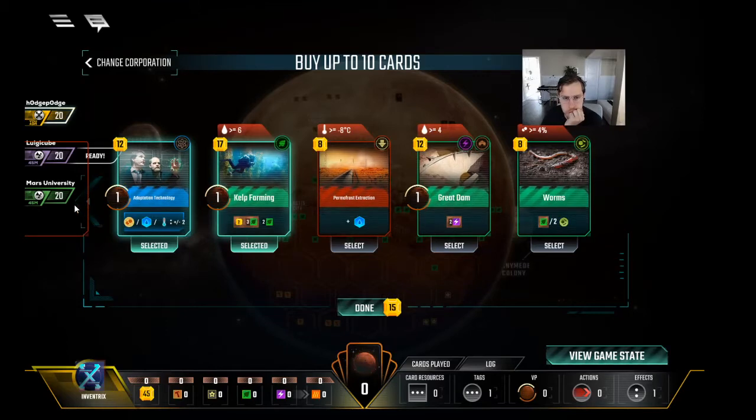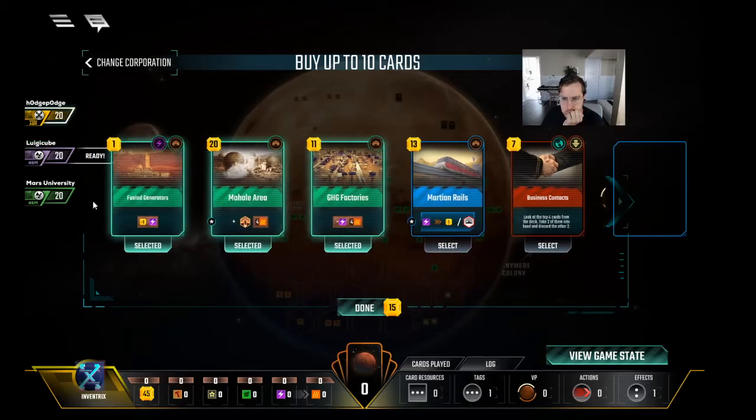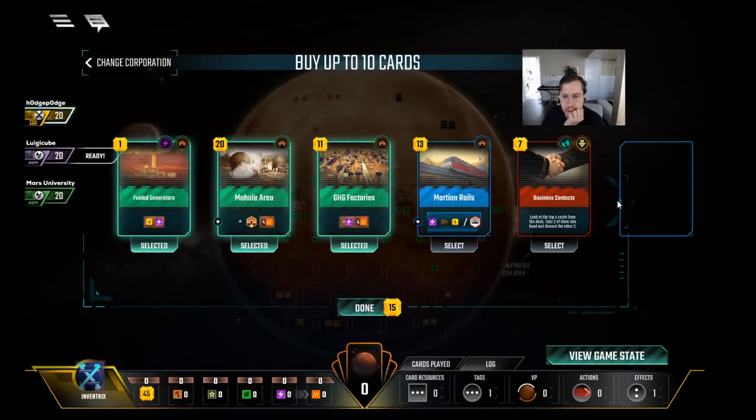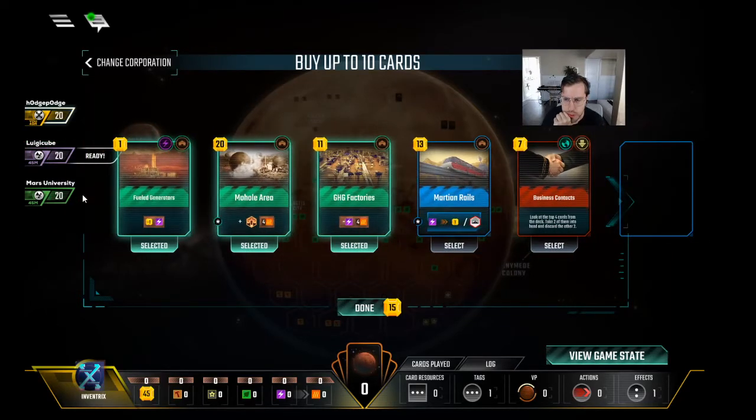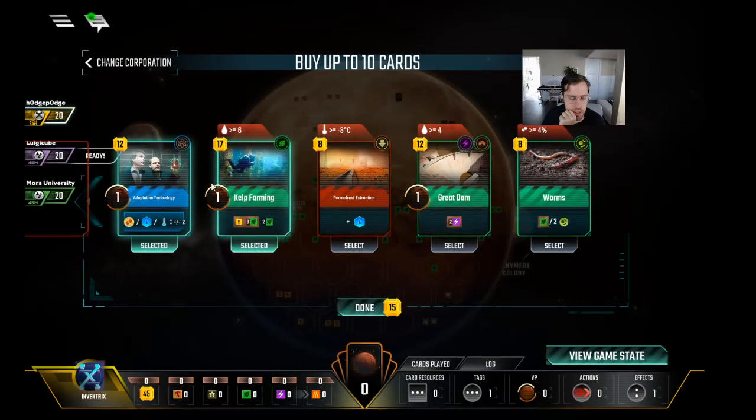Exactly. The question is do we need the Adaptation tag? I kind of like it. The trade-off is: skip Adaptation Tech and guarantee to play these gen one, but I feel like getting Kelp Farming down one or even two generations early probably makes up for that. Especially if that event comes around that no one else likes — Special Design — that could be pretty nuts. But it's also quite expensive. It's a science tag — I guess we can skip it.